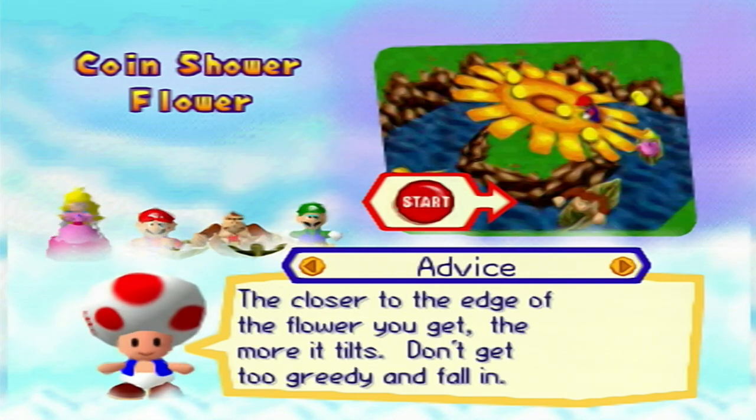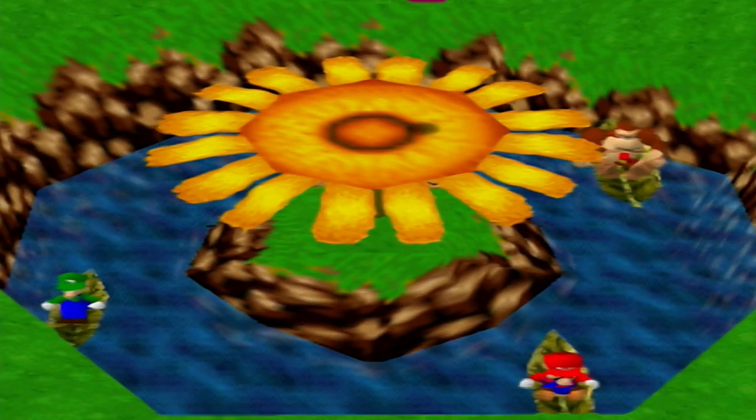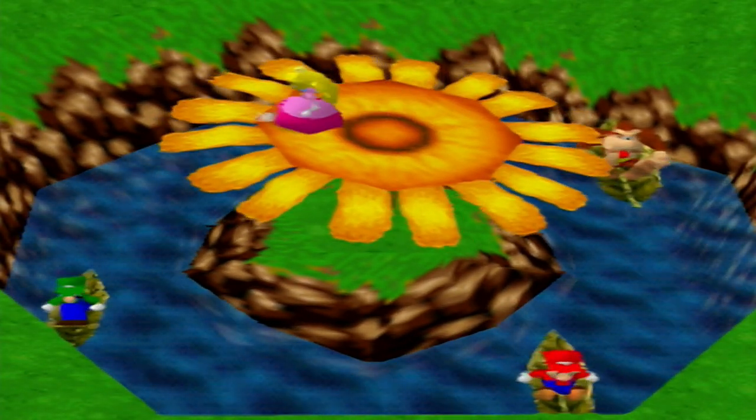Move and jump, and the rest of us move the boats in the water. The closer to the edge of the flower you get, the more it tilts. Don't get too greedy and fall in — if you fall in, the game ends and everybody gets however many coins they collected.